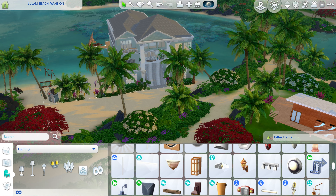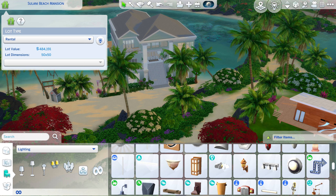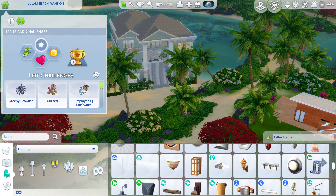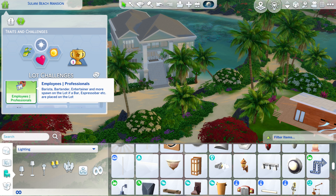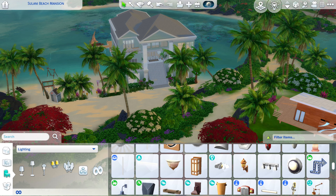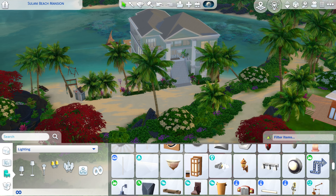This mod is applied as a lot challenge. You're going to click on the lot traits panel — it says traits and challenges — and this is a challenge, not a trait. You want the lot challenge called 'Employees Professionals.' That's the one you want because nobody owns this lot, so you don't want the one that says owner. If you come to my comments saying you don't see this in your lot traits, I'll know you didn't watch this video — because it is not a trait, it is a challenge. The website says trait, which was confusing, but it is a lot challenge. This is how you apply it.